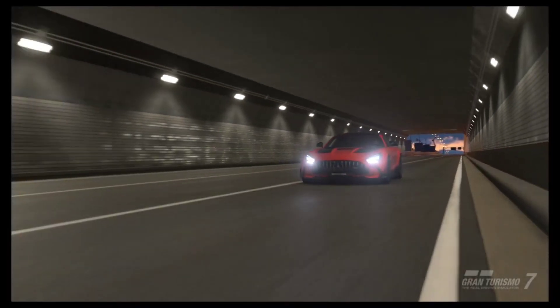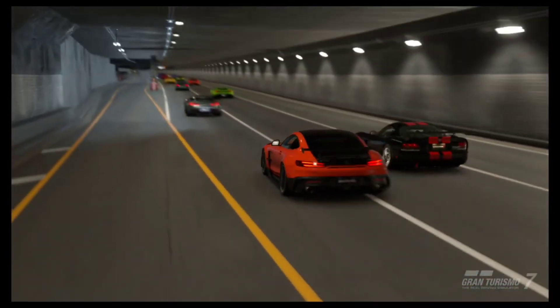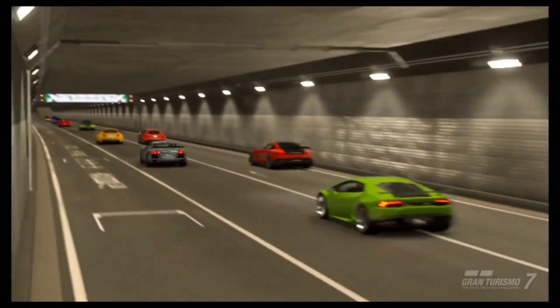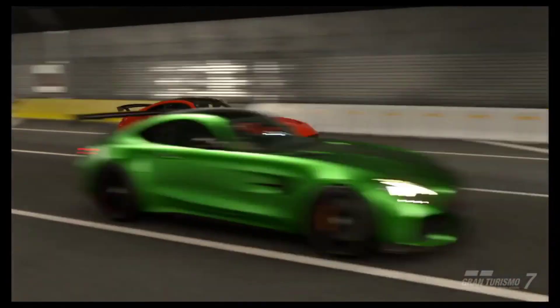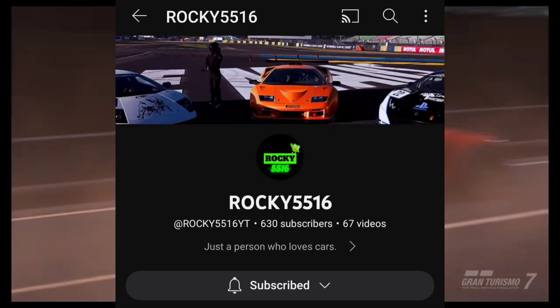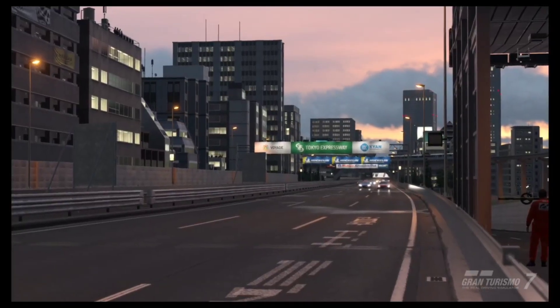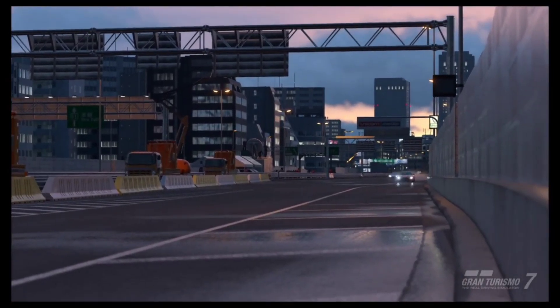Hello and welcome to the fastest money method in Gran Turismo 7. This method will net you 825,000 credits in under 24 minutes of racing. The tune I'm using is from Rocky5516 - they make some of the fastest, most broken money-making tunes you'll find, so please go and check their channel out, it will be linked in the description.